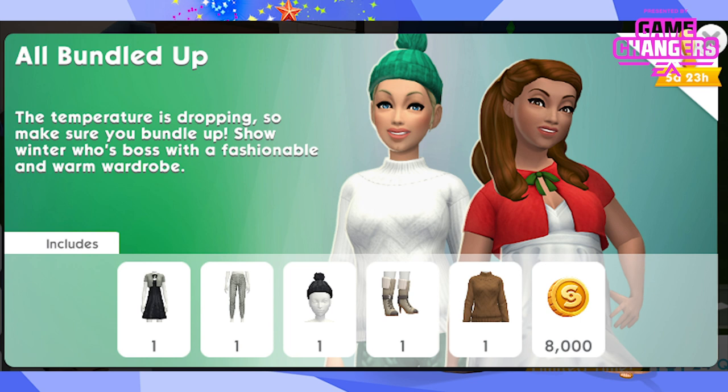The All Bundled Up pack is available December 22nd to 28th, priced at $8.99. The bobble hat is the star for me. Alongside 8,000 simoleons, everything in this pack is for female sims: the wintry wonder dress, tightly knitted tights, pom-pom beanie, folded over heels and knitted together sweater, all in 6 different colours. Unfortunately we don't have a preview build this time so I can't show the packs in more depth.